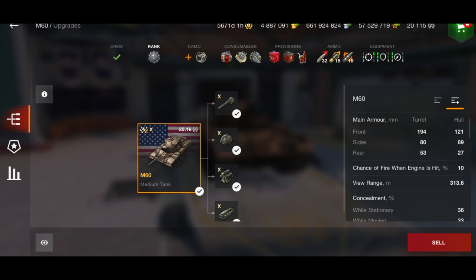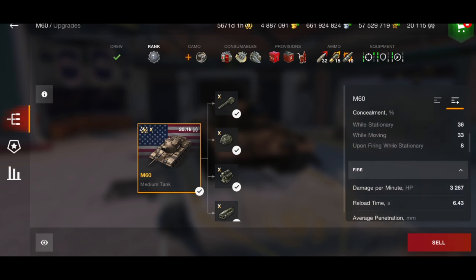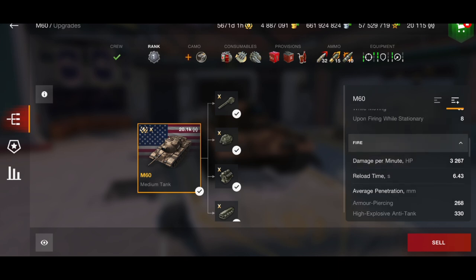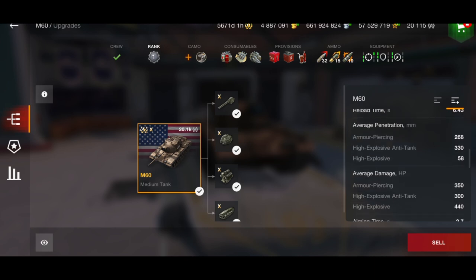Calibrated shells will put your penetration up to 330, so I would definitely recommend running them. If I had been running calibrated shells in the battle, I probably would have got a bit more damage, because there were certain angles where I couldn't penetrate the enemy even using HEAT. It does lower your DPM by a few hundred, but it's really worth doing. You've got a 350 alpha gun on AP, 300 on HEAT, and 440 on HE.